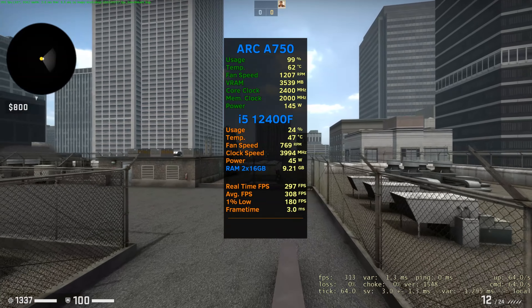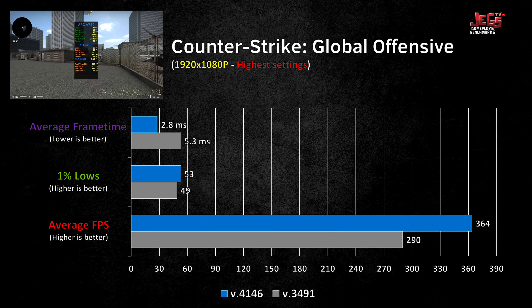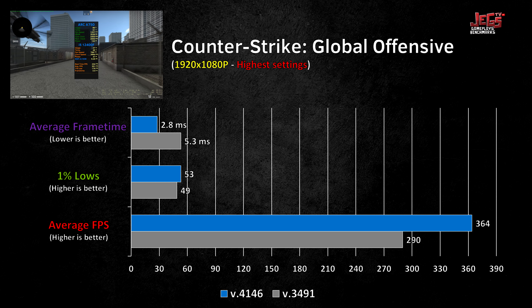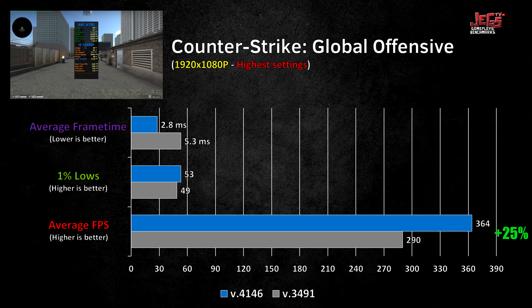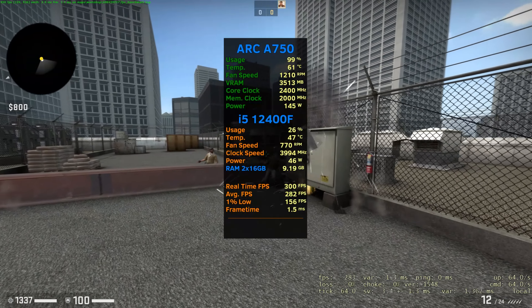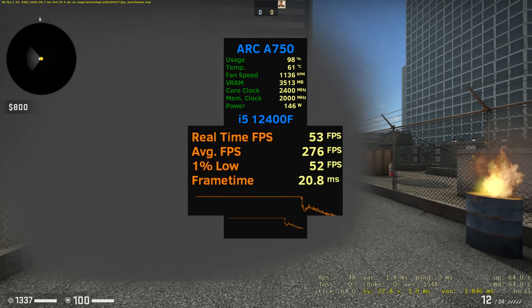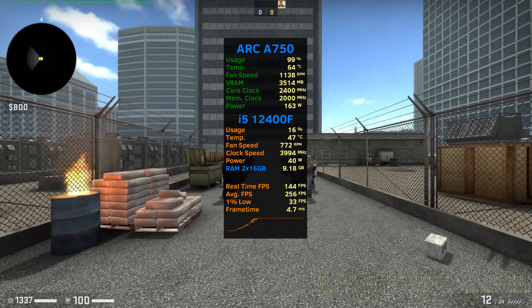Let's start with the game that Intel claims to have the greatest leap in performance: CS:GO. True enough, the newest drivers did produce better performance. On 1080p, the average FPS increased by as much as 25% while the 1% lows were up by 8%. Those 1% lows are horrible — I used Olletical's FPS benchmark map, and there's a certain scene where you go inside smokes that significantly lowers FPS, dragging down the 1% lows.